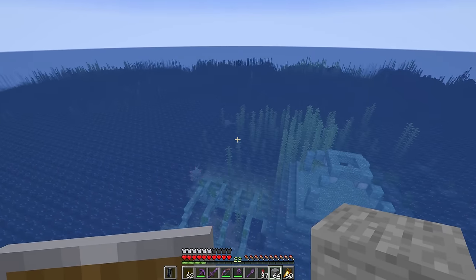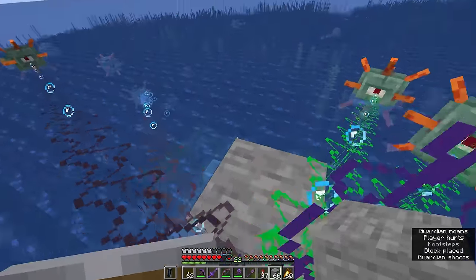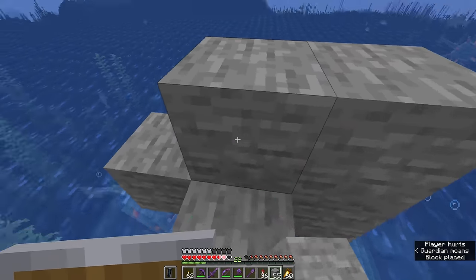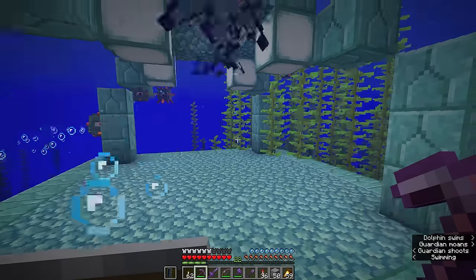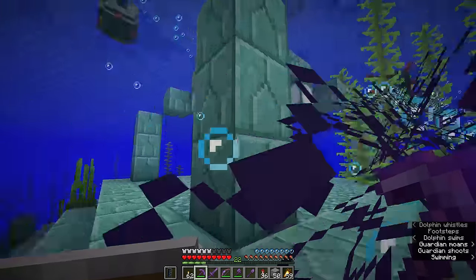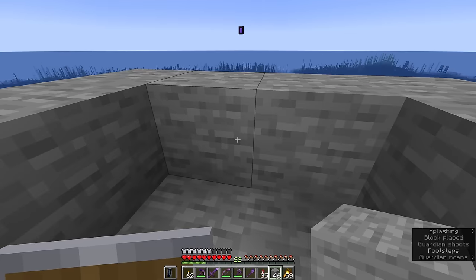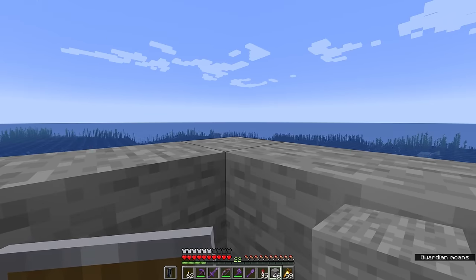Over here in the center of this monument is a 2x2 area, which we're going to build up to create a platform where we can hide from the guardians. At all times when we're making this farm, the key to avoiding being attacked by guardians is to put a block between you and them, breaking the line of sight for their laser attack. Once we're standing in a 2x2 area with walls all around us, you can crouch and that will cut off the guardians' line of sight to you.